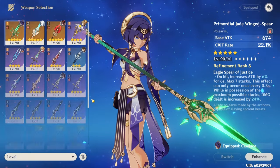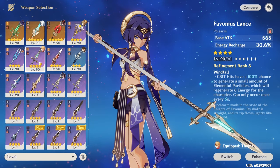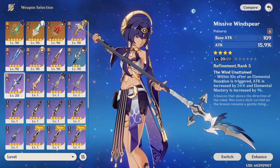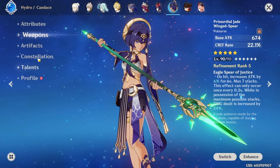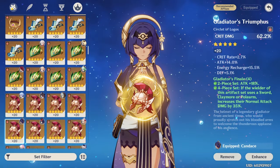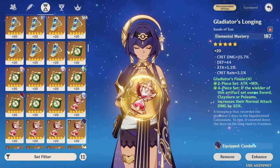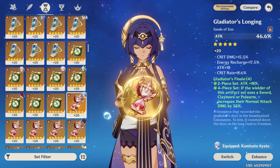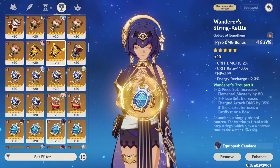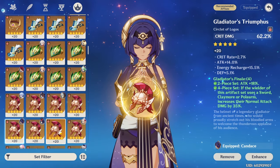For weapons, there are some really good 4-star options for a Vaporize team: obviously Dragon's Bane, and if you want to be super safe with Energy, Favonius Lance. If you happen to have the event weapon, Missive Windspear, it's also a very nice stat stick. For Artifacts, straightforward — just the Gladiator set. For the sands slot, Elemental Mastery is great but hard to come by, so Attack is also very nice, and again Energy Recharge is something to be evaluated after testing. Pyro damage bonus is guaranteed for the goblet, and either Crit Rate or Crit Damage in the last slot — whichever balances your stats better.